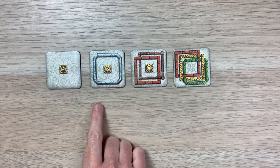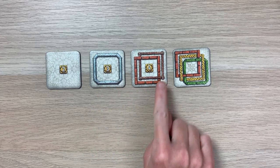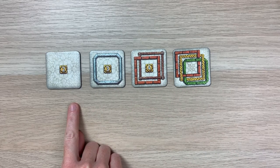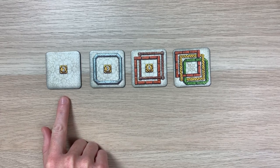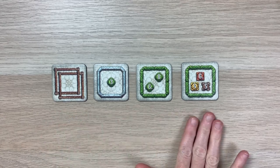In Framework, there are five different color frames: silver, red, brown, yellow, and green. Each tile may display a different amount of frames — for instance, from zero frames all the way to three frames. Now let's look at these tiles.